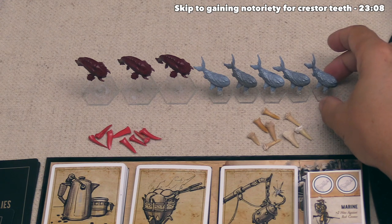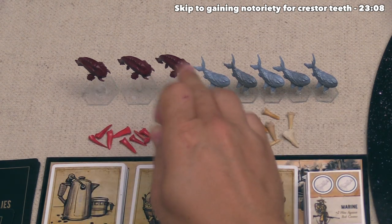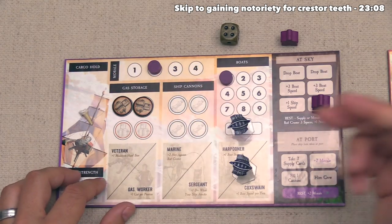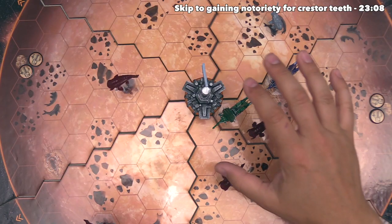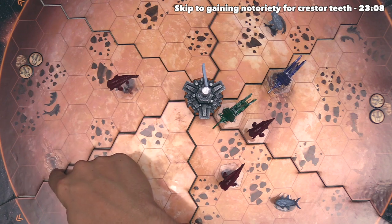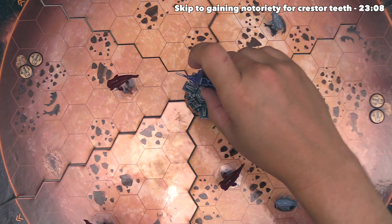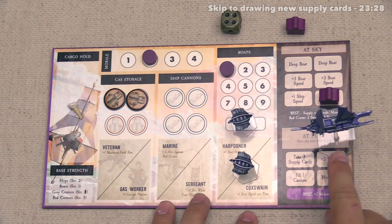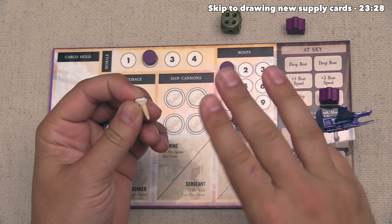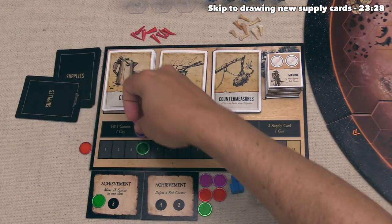We return the Crestor to the supply and take a gray Crestor tooth — there are also red Crestor teeth available when you defeat the red ones. We put the tooth in our cargo hold and fly over to the trade city. Using three movements — spending one, another, and then entering port — we dock at the trading post. The first thing we do when entering port is immediately cash in any Crestor teeth for notoriety: gray Crestor teeth give three notoriety, red Crestor teeth give four. Cashing in our tooth puts us at three notoriety, tying us with the green player at four.